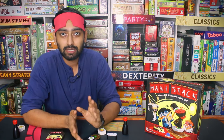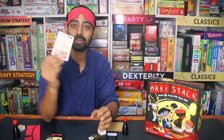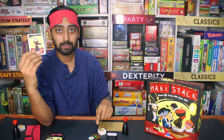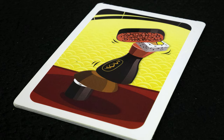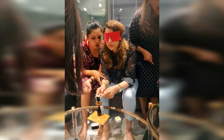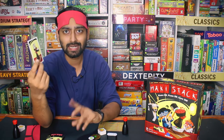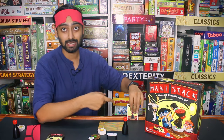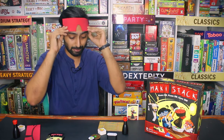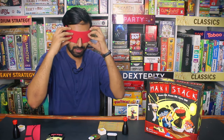Before they wear the blindfold, they need to know the rules. Their teammates will draw a card randomly showing how to arrange all the components I mentioned. They will describe the arrangement to their chef, and the chef — blindfolded — will try to build it. Whatever the chef completes first correctly, that team gets the card as one point. So for example, I will wear the blindfold and my friend Astha will help guide me.